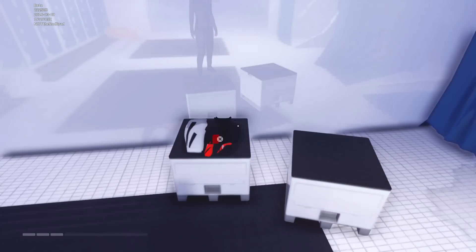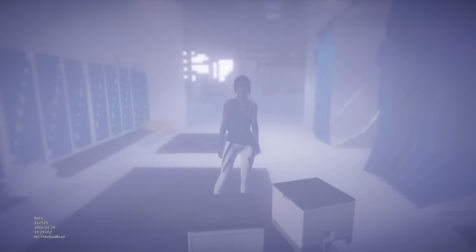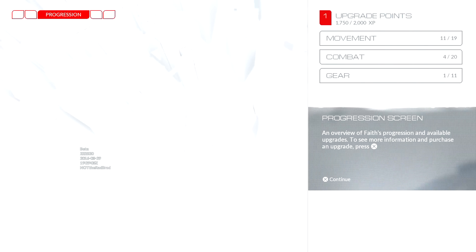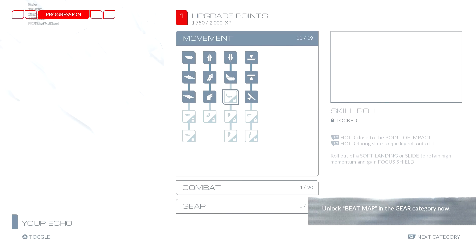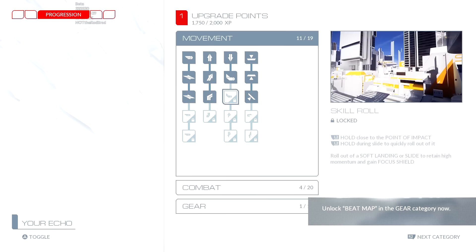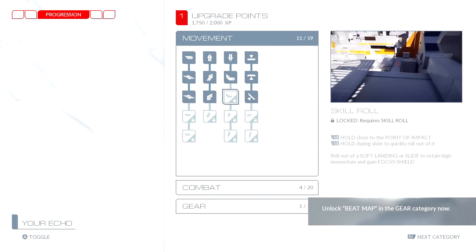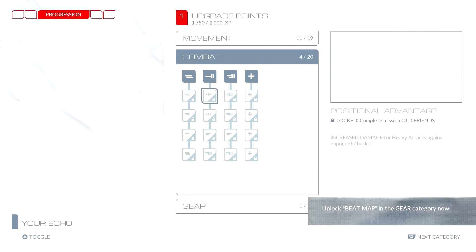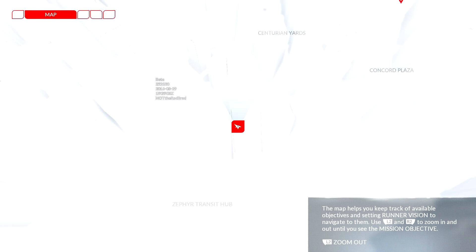We've already unlocked some stuff. Let's see what we got — we got a progression screen. We unlocked the wall run, the skip, the skill roll — that's what I needed earlier. We'll look around; we only have one upgrade point. Looking at combat, there's combat recovery — it's always the best. Player profile, you're damn right it is.